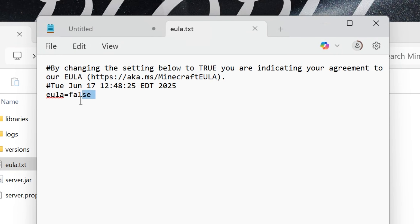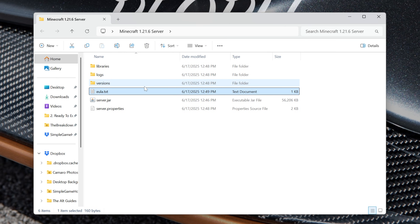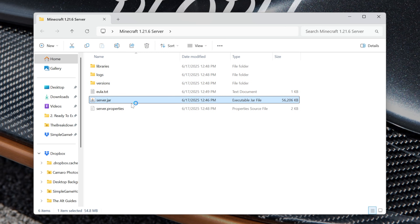Now open up the eula.txt file and change 'eula=false' to 'eula=true' exactly like that. Click File, then Save. Now you can double-click the server.jar and your server will start.